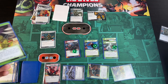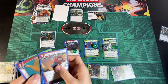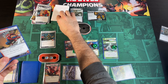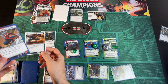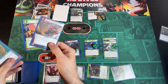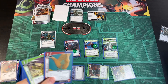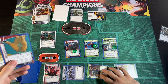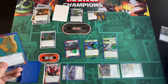We get our Encounter card — it's a Caught Off Guard Treachery and we definitely don't want to discard anything. We use Enhanced Spider Sense with Clea to cancel it. Our scheme is fine so far.